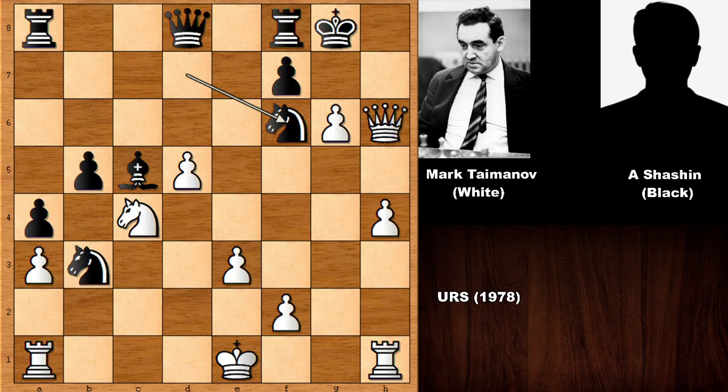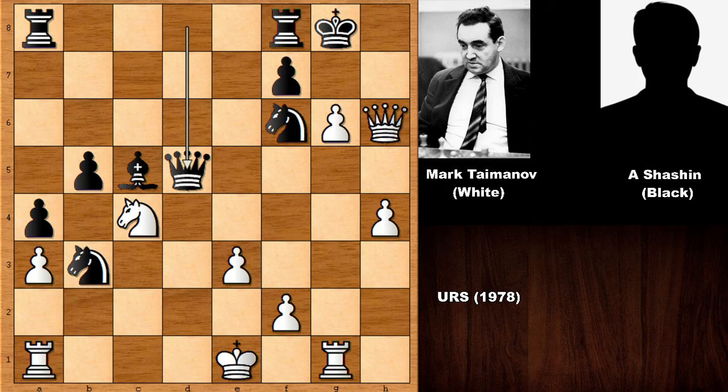What would you do in this position? It is White to move and win. The move is Rook to G1 — I find this a very elegant and beautiful move, and this is a different story. Now after pushing the pawn, after capturing the Rook, it is going to be discovered check, double check, checkmate. So Knight to H7 doesn't work in this position. Shashkin played Queen takes on D5, and after G7 by Mark Taimanov, Black resigned. There is no sensible defense. Rook to G1 was a very beautiful move by Taimanov.